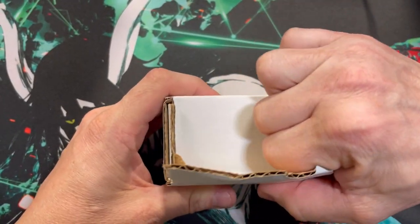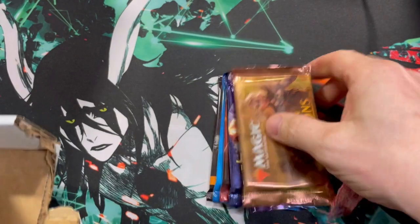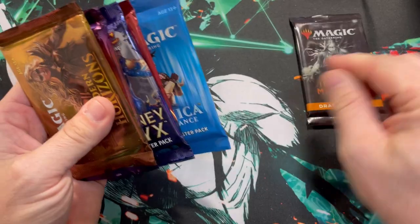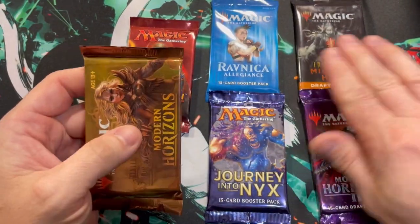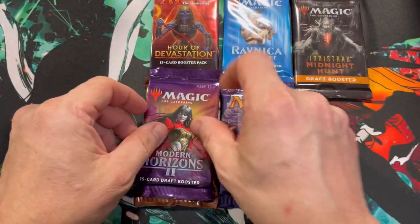Just use brute force — using Fury of the Small here. Let's see what we get out of this one. What assortment of packs — we get an Innistrad: Midnight Hunt, Ravnica, Hour of Devastation, Journey into Nyx, Modern Horizons 2, and a Modern Horizons 1. Very interesting lineup here.